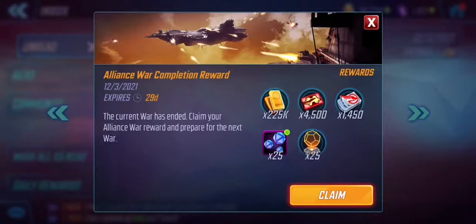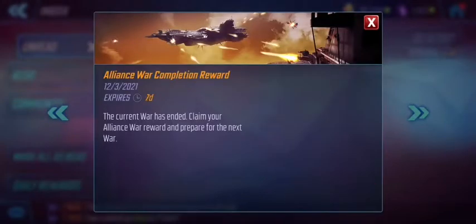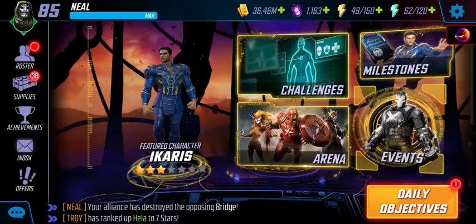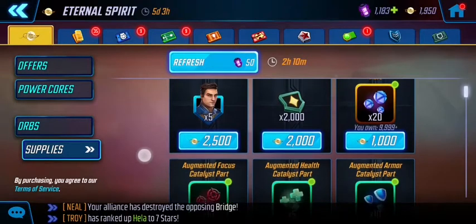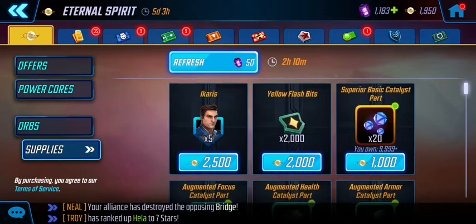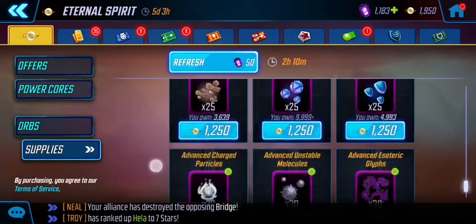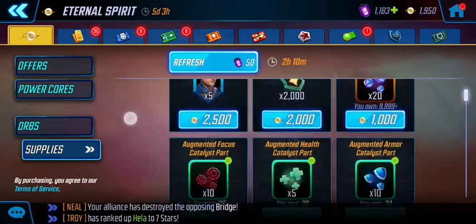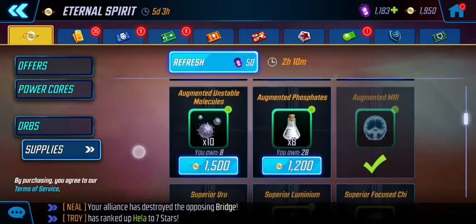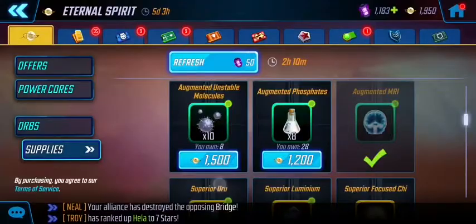We've just done a wall and these are the credits we got — elite war credits, we'll claim that. In the supply store we're going to go to Eternal Spirit, which is only open for five days and three hours at this moment. Scrolling down, let's see what we can get — it's not really something that's too good in my opinion. Probably only this one I might want because I've got a lot of bio characters.